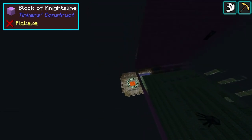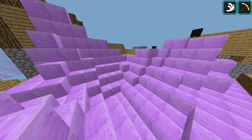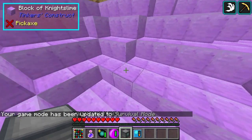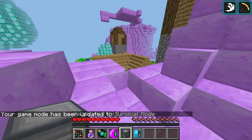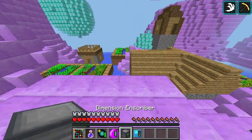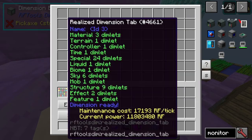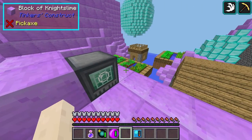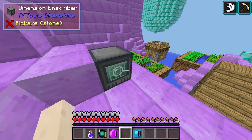Oh yeah, that was my night vision potion. I've also put some effects in as well. I'd better hurry up, because I'm about to run out of energy in this dimension. If we take a look at what I've got in this dimension, you can see I've got mining speed - actually speed and haste I've got. And that's constantly refreshing.